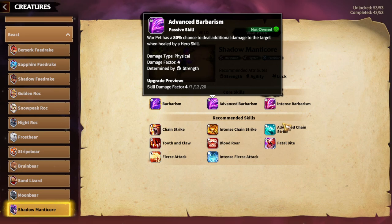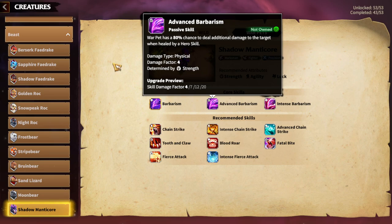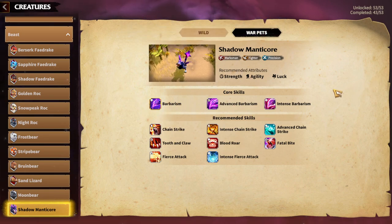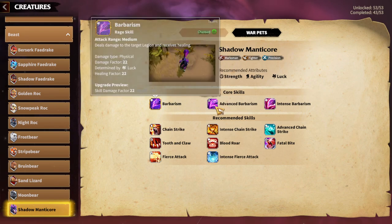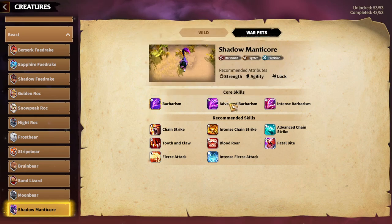That's interesting because it gives Magrat and Zyda an even better look. Determined by strength and skill damage factor — we can see the damage values. For Intense Barbarism, the direct damage percentage scales with luck. Luck and strength should be the primary attributes for this warpet. I think this is a really strong warpet, especially for Magrat and Zyda, with a lot of healing flowing from Magrat itself.